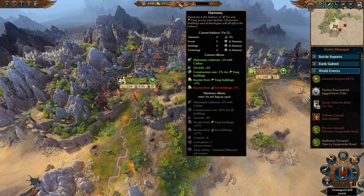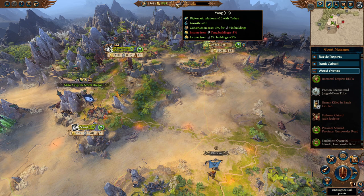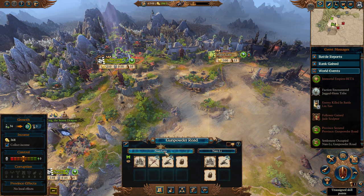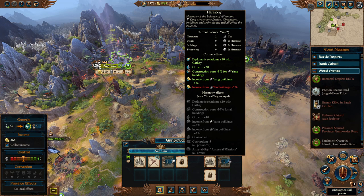If Harmony is balanced, you get bonuses to construction, growth, relations, order control, and anti-corruption, plus a powerful army ability. Don't be afraid of Harmony falling out of place — yes it's powerful and you'd like to keep it balanced, but you won't always be able to, especially when conquering. The goal is to stay around balance and work your way back when you can. Build buildings in pairs — a Yang building here, a Ying building there — and the game tells you where your Ying and Yang imbalances are coming from: characters, events, buildings, or technology.